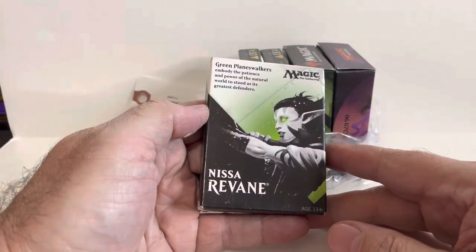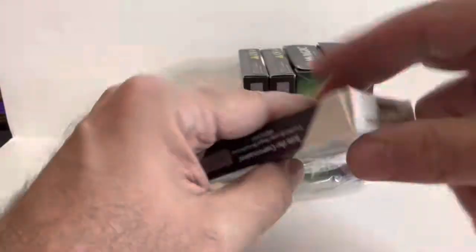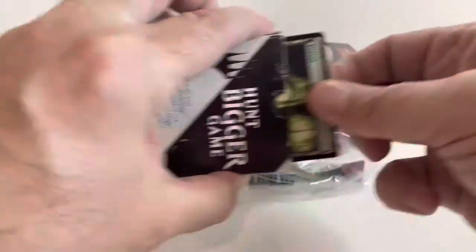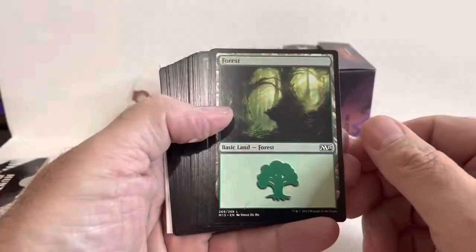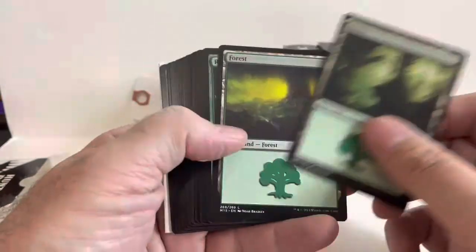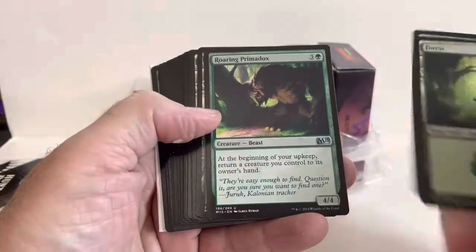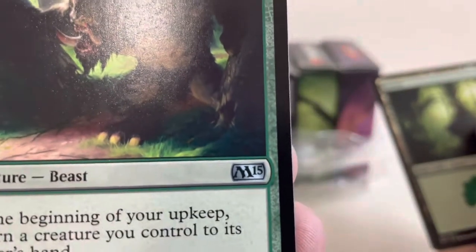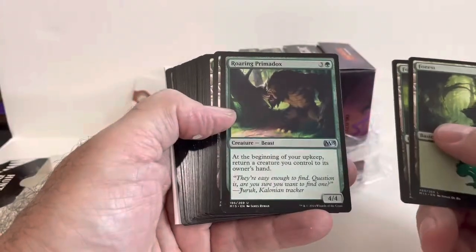This is the Green Planeswalker Nissa Revane. I don't really know what this is, but let's open it up and see what's inside. We're starting out with land — this isn't a good start. At least I see some other cards here. That is M15, so we got the 15th edition I believe.